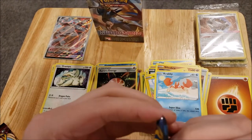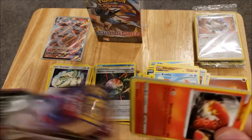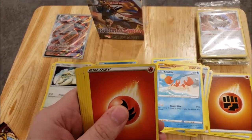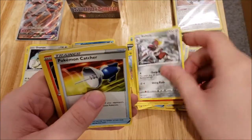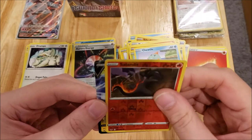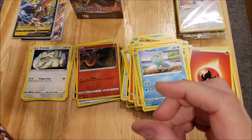On to the next pack. There is a code card. We have a Fire Energy, a Salazzle, a Bisharp, a Pokemon Catcher, a Snizzlipede, a Yamper, a Chewtle, a Cottonee, a Reverse Foil Sandalette, and a Tapu Koko V. I believe I need that one as well, so that is a good one to get.